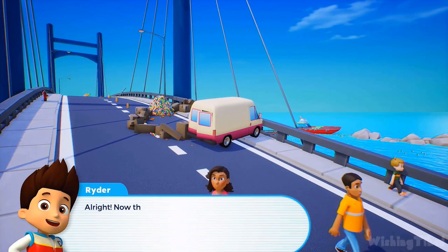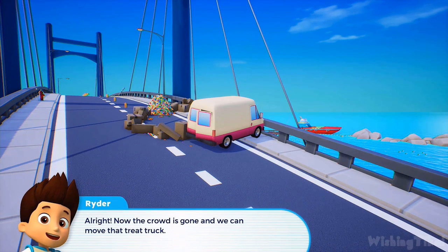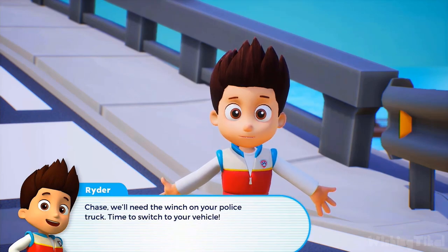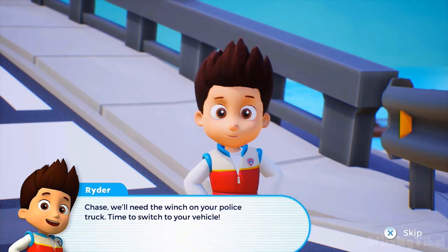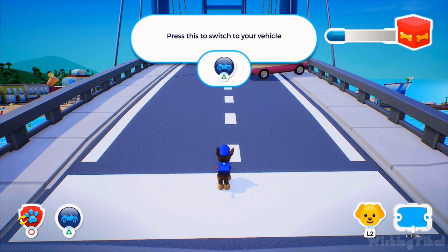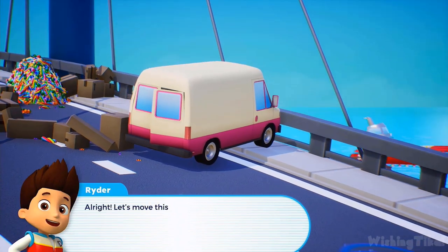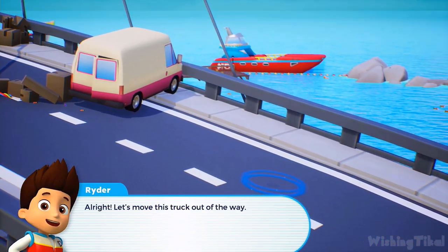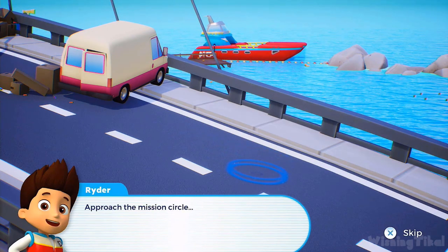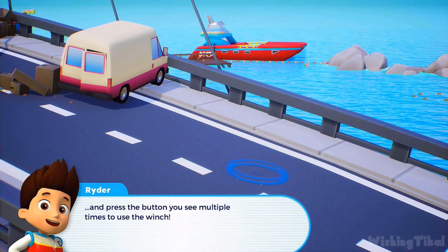Now the crowd is gone and we can move that treat truck. Chase, we'll need the winch on your police truck. Time to switch to your vehicle. Press this to switch to your pup's vehicle. Well done. Let's move this truck out of the way.